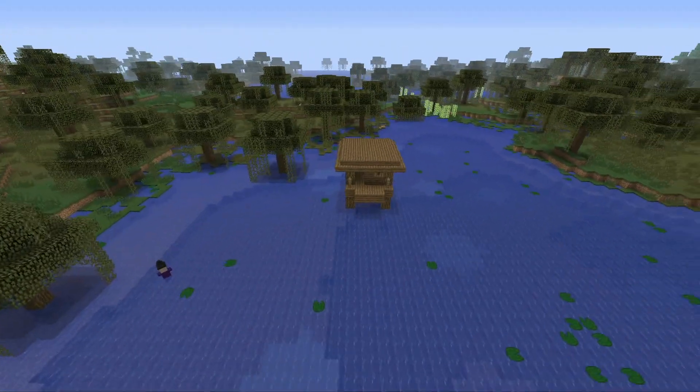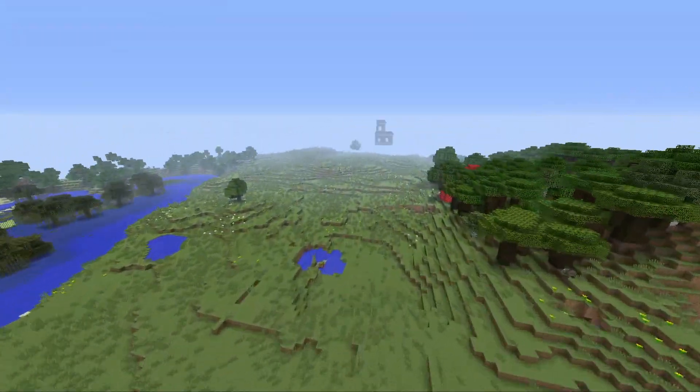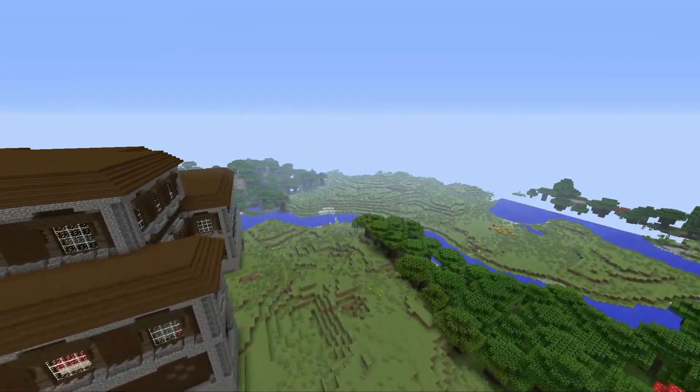I have found this awesome seed. As you can see, we spawned right next to a woodland mansion and a very, very tiny village basically right in front of you. And then as you can see, there's another woodland mansion close by and there was a witch hut.